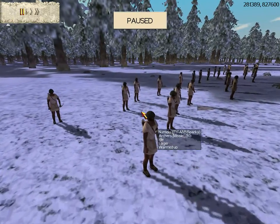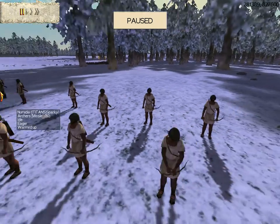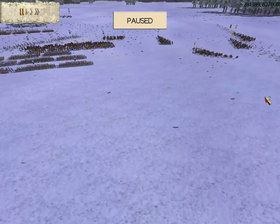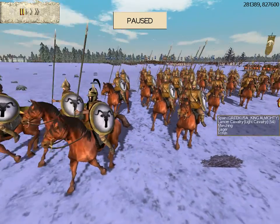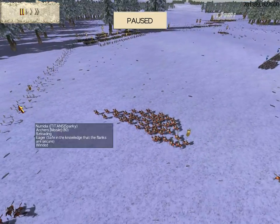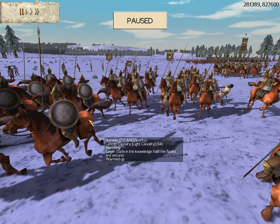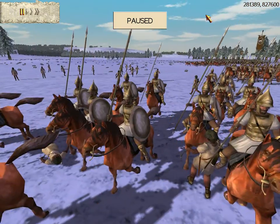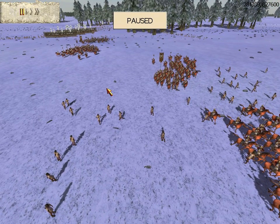Back here these are Numidian archers — they're part of Sparky's army, kind of hard to see them in the dark. Here's a cavalry unit — these are Lancers — and I'm not finished with all the units as you can see. These are the Numidian version of the Lancer cavalry, and more Numidian archers. Sparky's army was more like a CWB army; it was mostly just archers and cavalry.